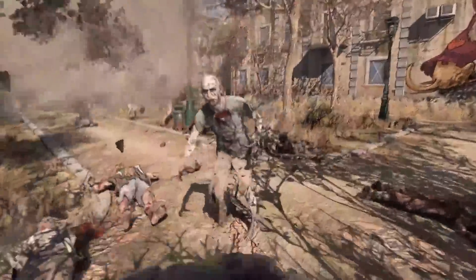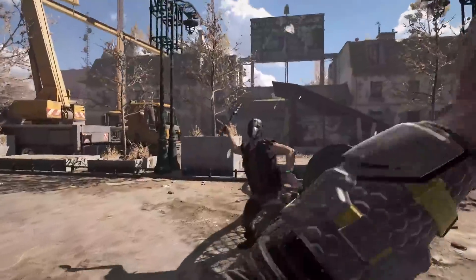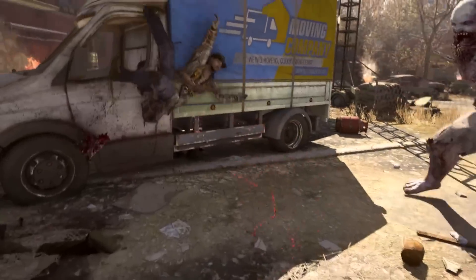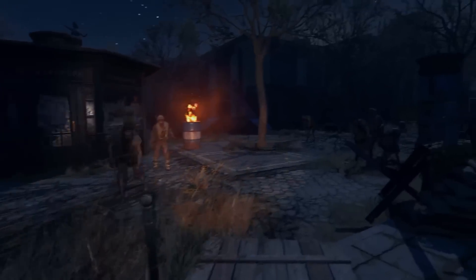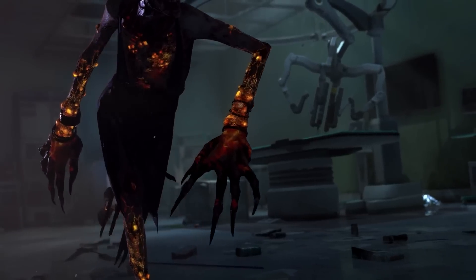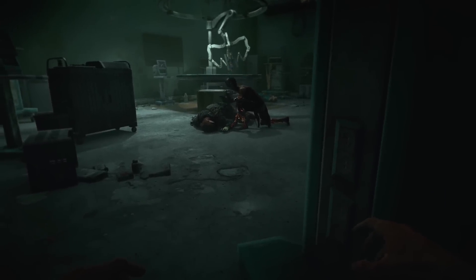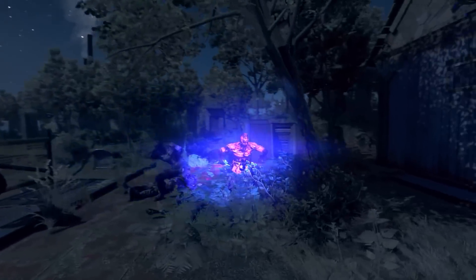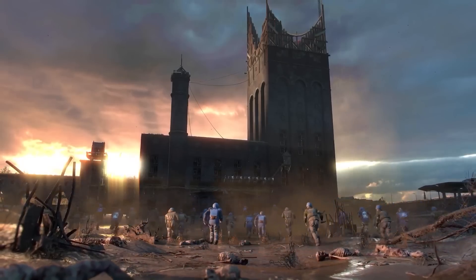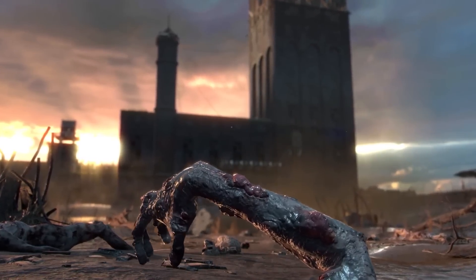Number 5: new zombies. Most specimens from the first Dying Light return, some improved, but there are completely new ones. The Hauler emits a horrific howl when it spots the player, alerting all surrounding infected. The Banshee uses long claws to attack. The Revenant emits a mist that buffs all surrounding zombies. And the Drowner appears to be an underwater-based infected featuring spikes on the sides of its arms.